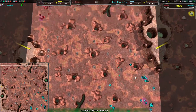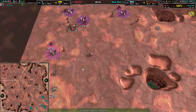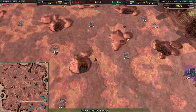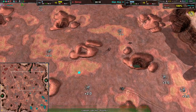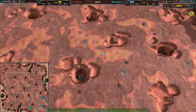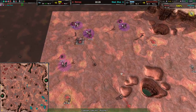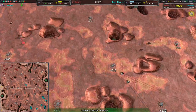A soft contain is developing from Therksy. Steel Blue doesn't appear too worried about it, and Therksy is expanding reasonably quickly, looking to take advantage of the contain they've established on Steel Blue. It's not a particularly large contain though, and I don't know how long it's going to last if Steel Blue decides to break out of it.